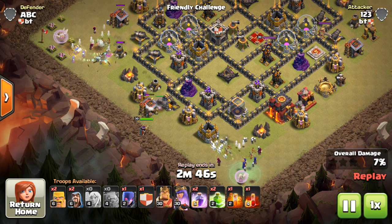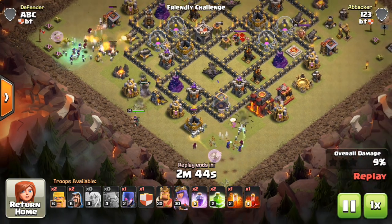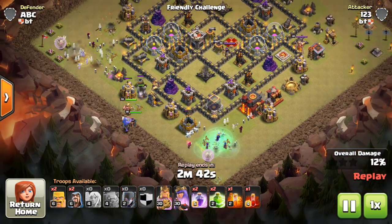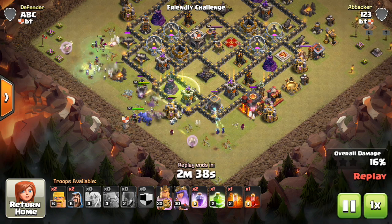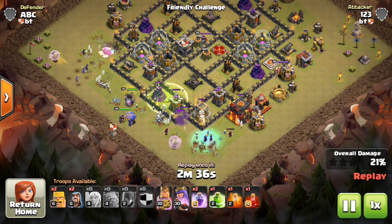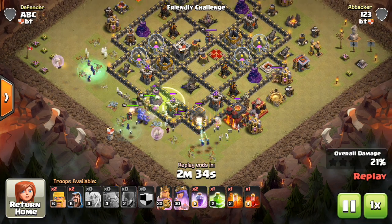Some people call it witch slap. Whatever you want to call it, it's the witches going around the outside, the king, queen, bowler kill squad going up the middle, and it's very effective. It's definitely the most popular strategy at Town Hall 9 right now.